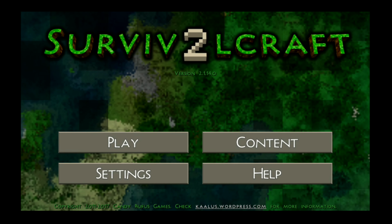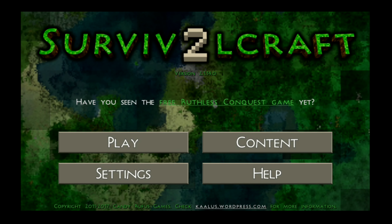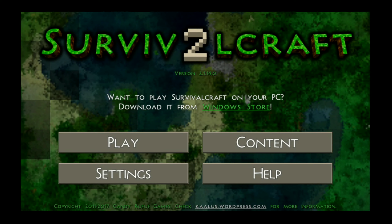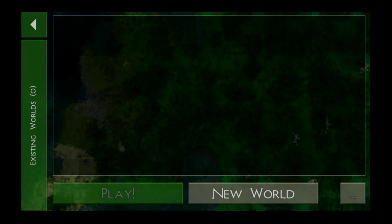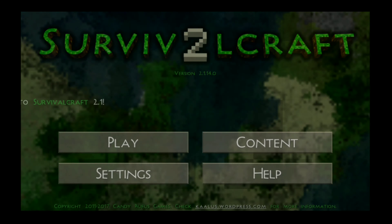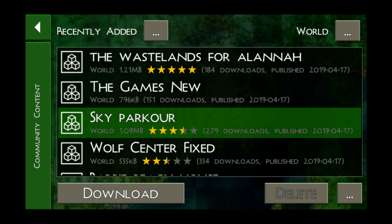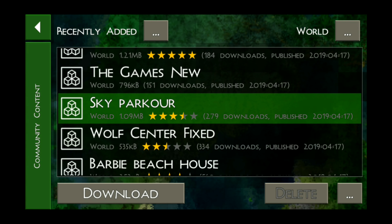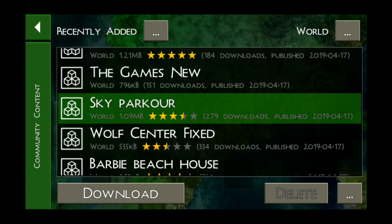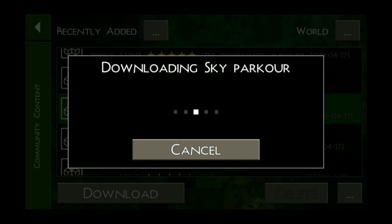So this first game is Survival Craft, but the reason why it's the second one is because when I downloaded the first one, it was telling me that not many things will work, and the only thing that would work is the new world. I don't want to create a new world because it's basically just a Minecraft clone, and I don't want to do that. So this first world here is Sky Parkour, and it's a 3.5 star rating with 279 downloads. It was posted last week, so let's actually see how it is. Let's download that and get into it.